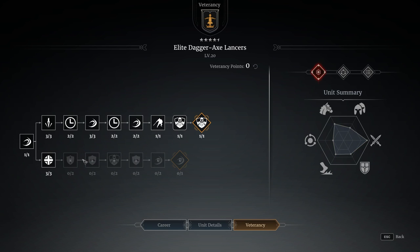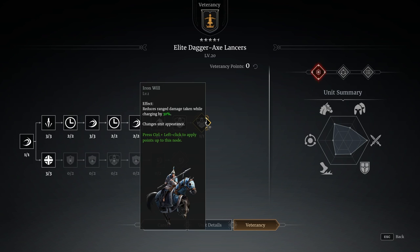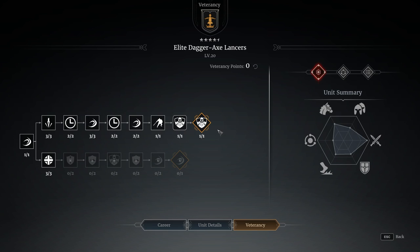Veterancy lines - there's two lines available. I'm currently going down the top line mostly for things like the charge cooldown. Increased damage to infantry, reduced range damage, etc. Range damage reduction when charging means they can get in and charge fairly effectively, although it is worth noting they don't get stun resistance when charging like a Huzzar unit. So if you start to get hit by javelins, crossbows, or muskets it will cause stun, so you've got to bear that in mind.